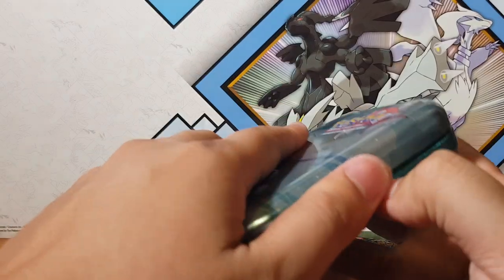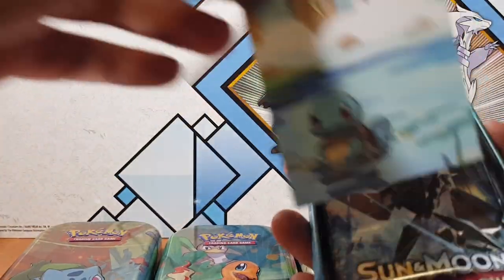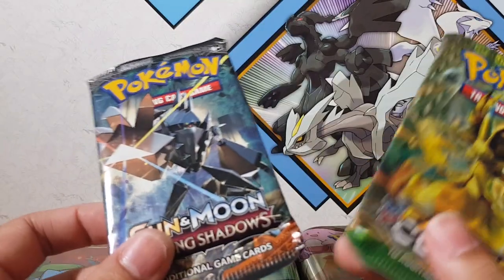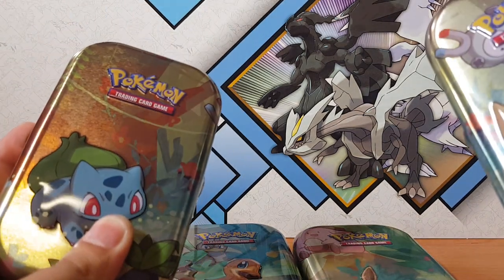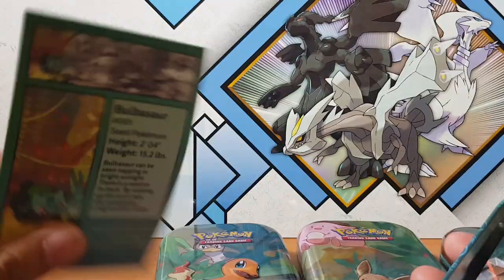I picked these up, so let's see what's inside. You get a cool coin, a core artwork, and two boosters which I believe are Burning Shadows and Fates Collide. Unfortunately they did pack the cards in tightly so they may be damaged. As you can see, it's all the starters from Kanto, Pikachu, and Eevee. They were about $15, so we got the Bulbasaur artwork — so cool.